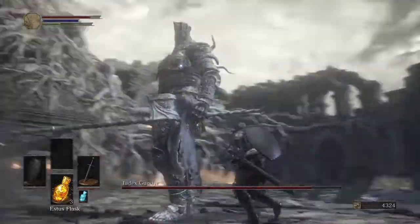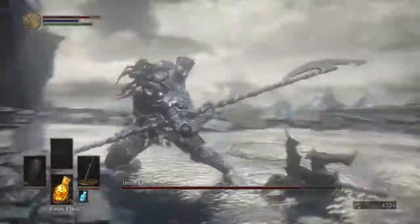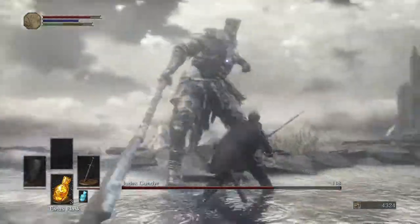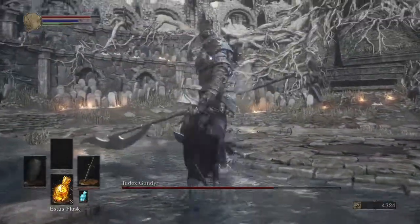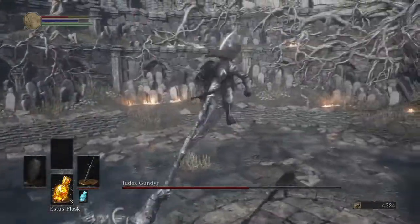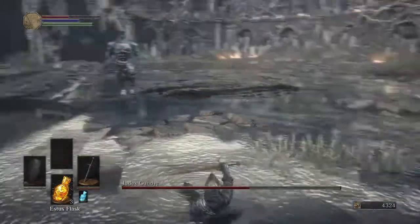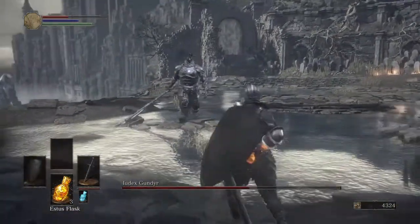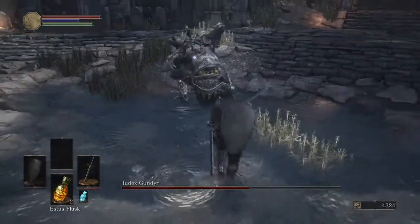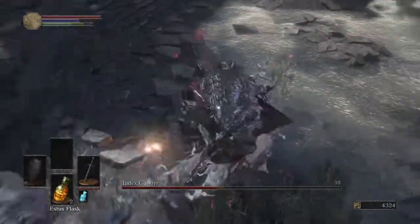Alright, so what you want to do is just kind of stay to the left or right of him. Dodge roll past his halberd. As you can see, if you just stay to the left or right side — he got me in that grab. Please don't throw me off the cliff. Oh, thank god. Like, he has thrown me off that cliff one too many times in the actual Gundyr fight. It's never a pretty sight.